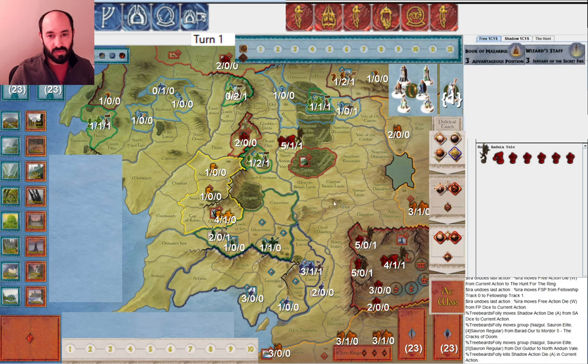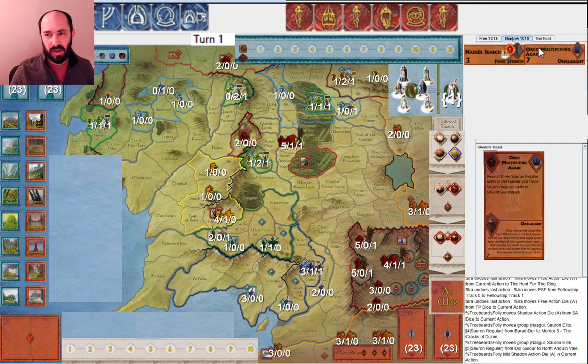My opponent gets armies moving and jumps off right away to move towards Lorien. That's a reasonable plan — they're going to get Sauron to war and then attack early. But it's a little surprising that with this Palantir die, they didn't play Orcs Multiplying again before moving out of Dol Guldur. If you happen to get an early mustering card with Sauron and you're planning an early attack, why not get those 3 extra Orcs to come with you?